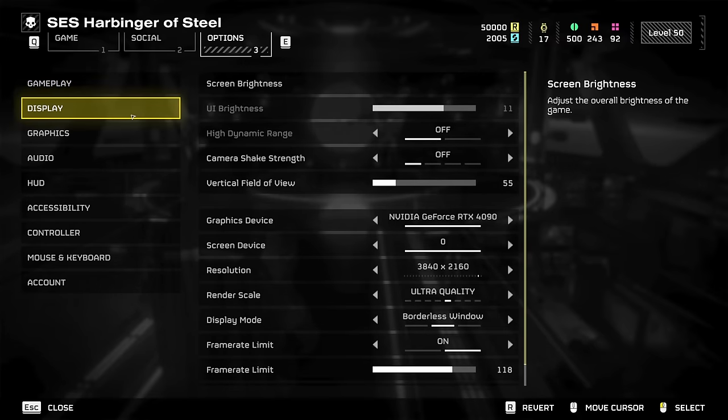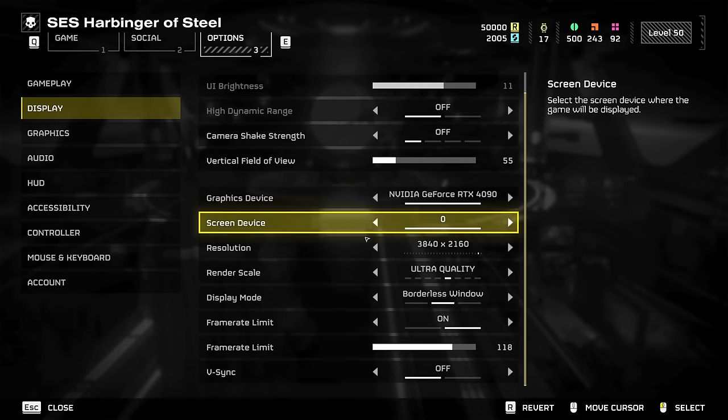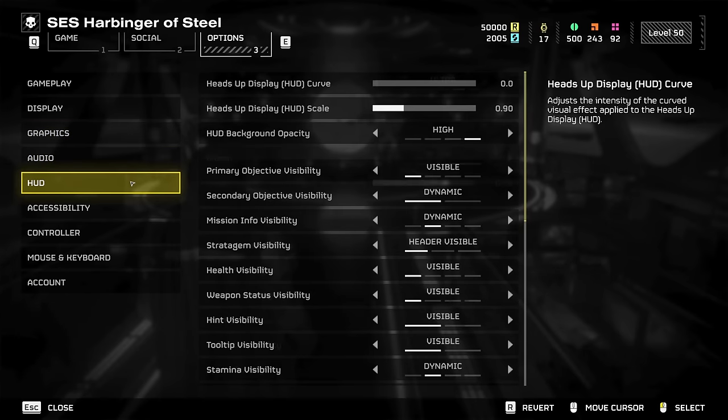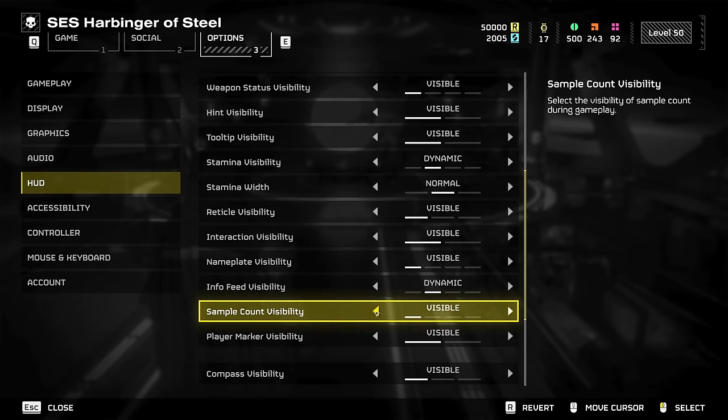In the display options, ensure that Camera Shake Strength is set to off — trust me on this one, you're welcome. While you're there, make sure V-Sync is off so that you don't incur any unnecessary mouse lag. Over in the HUD options, make sure that Reticle Visibility and Sample Count Visibility are both set to visible.